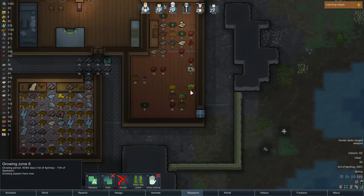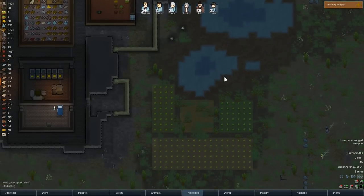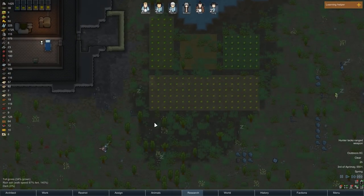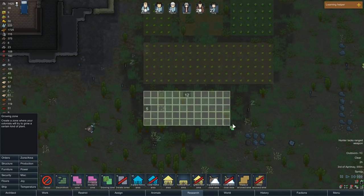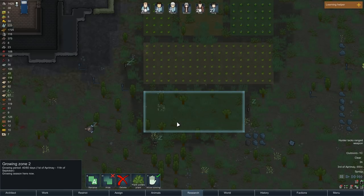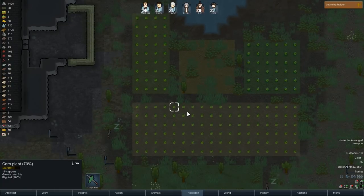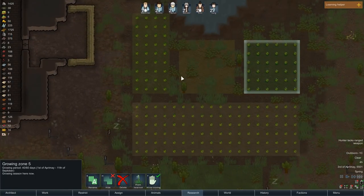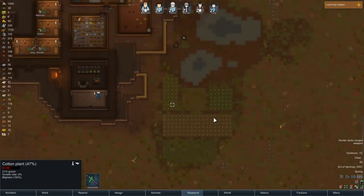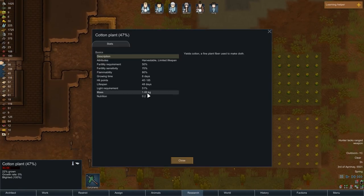We haven't got a growing zone for the hop plant. We'll allow sowing and crack on with that. Do we want to build something else here? There's no reason why we can't, so we'll set a growing zone covering all the highly fertile ground. So we've got cotton there — which is blighted, sadly. I think... is all of this blighted? It is blighted, 100%. I don't know what the best thing is to do, really.